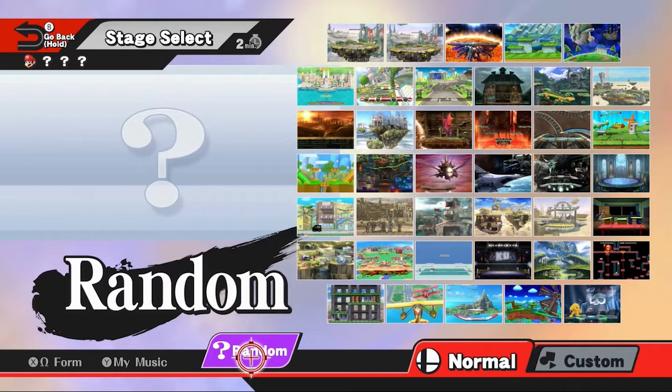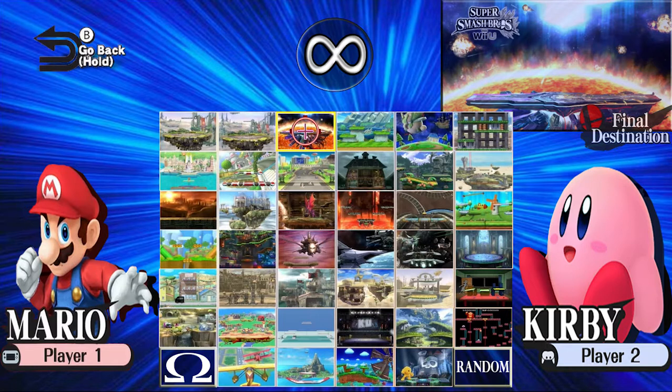That is something I wanted to change in my version. I put two character sprites on either side. The main focus is still on map selection, but having the characters there can help competitors choose which map to pick based on the character selections — maybe the opponent's character does badly on a certain map, which can help them decide.